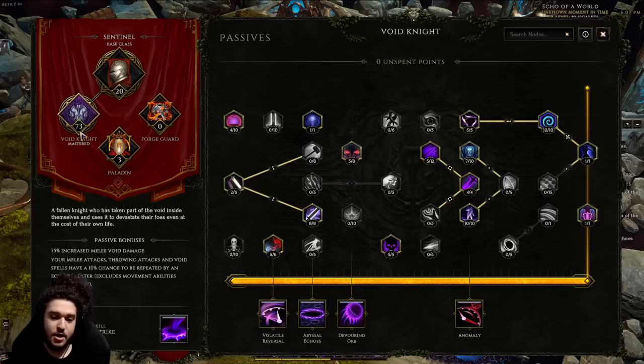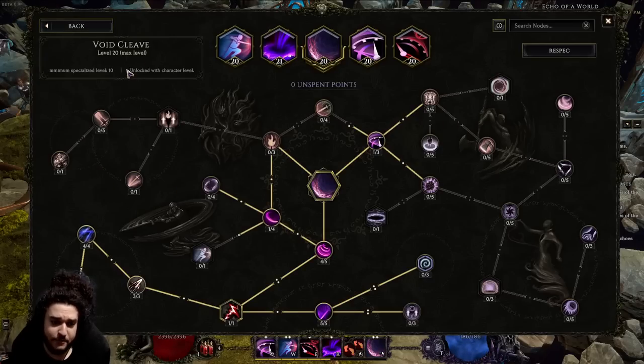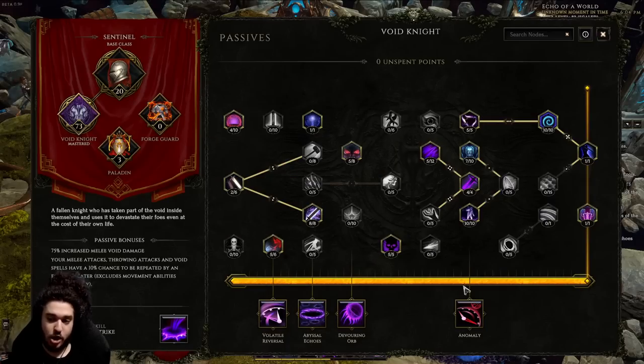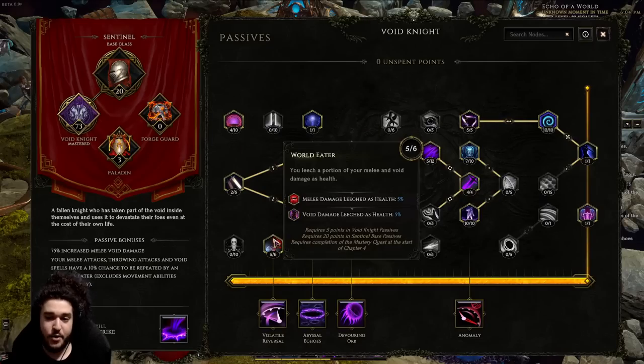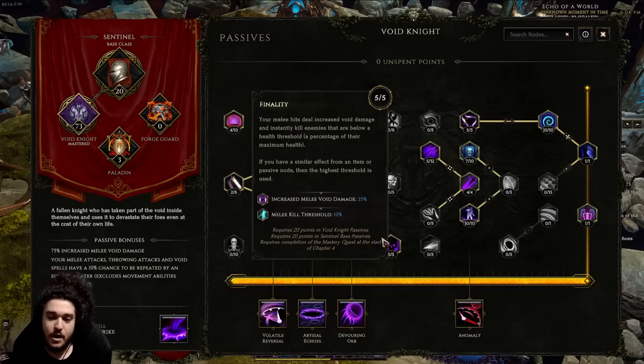The Void Knight tree has a beautiful passive: for each point spent in Void Knight you gain 1% crit multi. With Void Corruption I currently have 73% crit multi from that alone — plus Void Cleave gets 200% crit multi from the tree itself. I took Abyssal Endurance to help cap void and physical res. World Eater helps a lot with leech, making the build feel better. One point into Void Corruption, then all points into Void Blades because it's three melee damage per point rather than two.